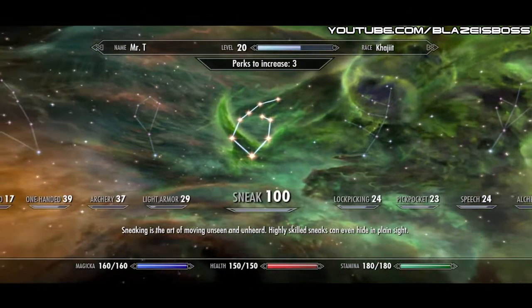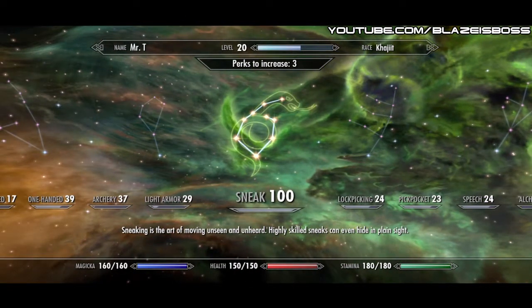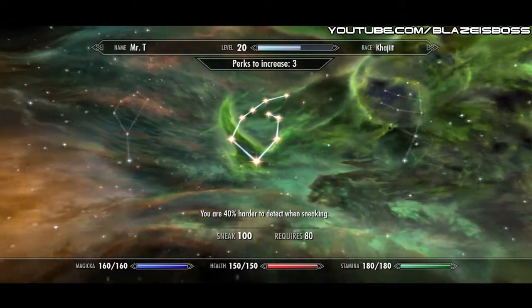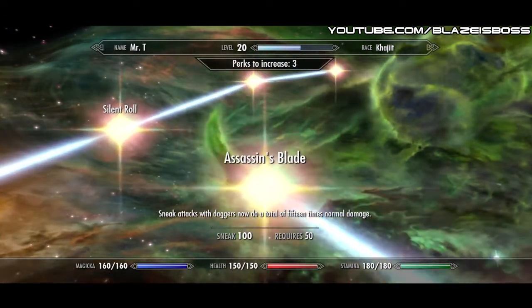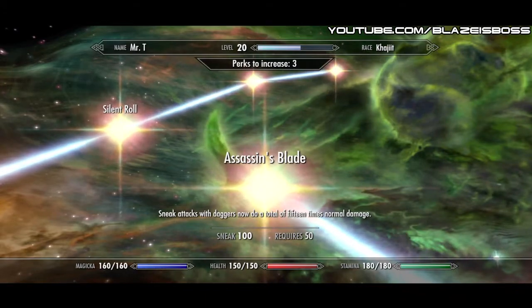What's up guys, Mike here. Today I'm going to show you how to do x30 damage in Skyrim. First off, you're going to have the Assassin's Blade perk, which allows you to do x15 damage with daggers.